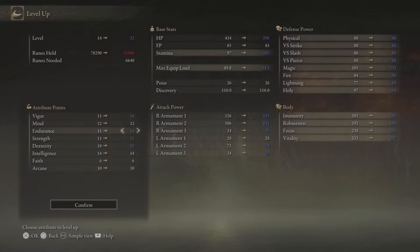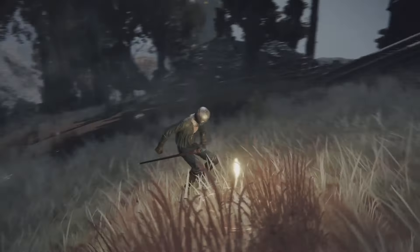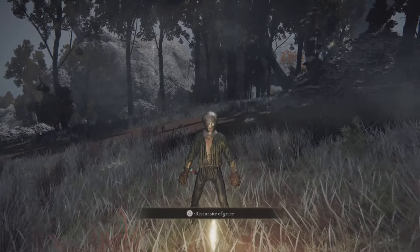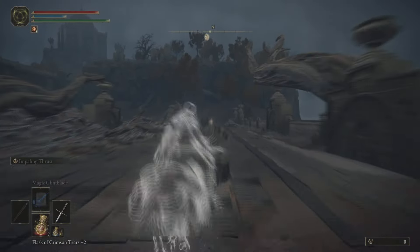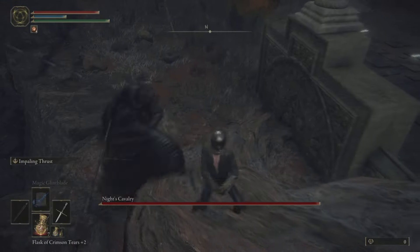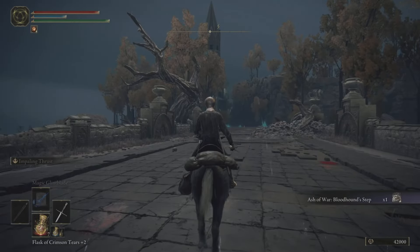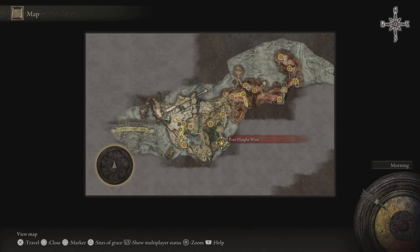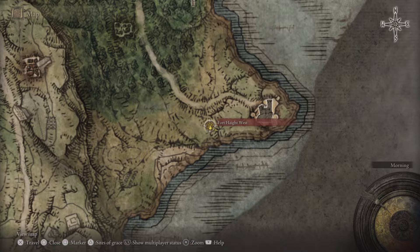You can skip this entire step if you don't want to be leveled up for this next part, but it helps. Another little extra thing you can do is go just south of that original grace in the Dragonbarrow to this bridge. Make sure you are there at night — this knight cavalry will spawn. You can come up on this route, let him fall off the cliff, and you get even more runes and the still fairly overpowered Bloodhound's Step skill.